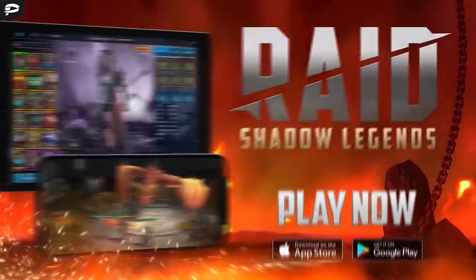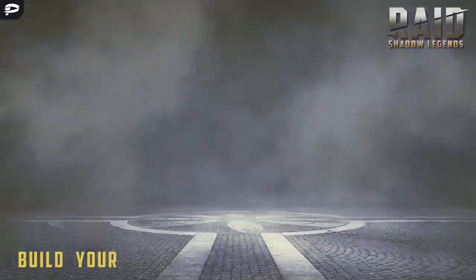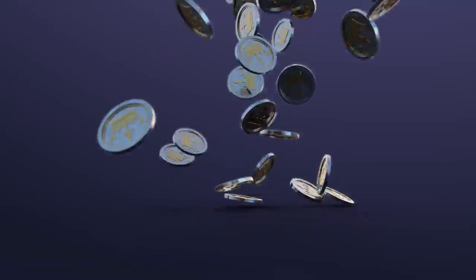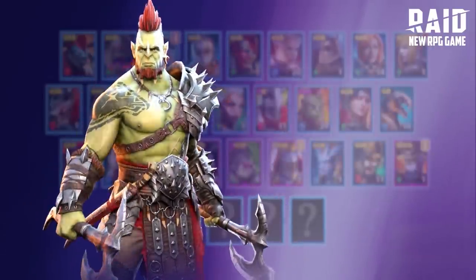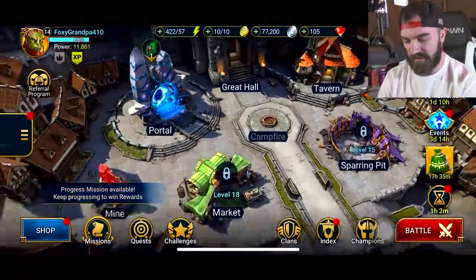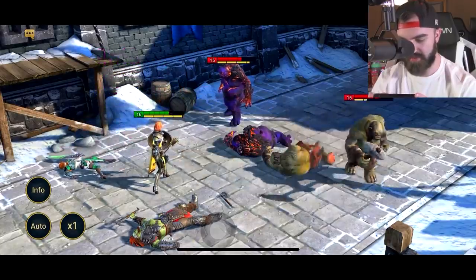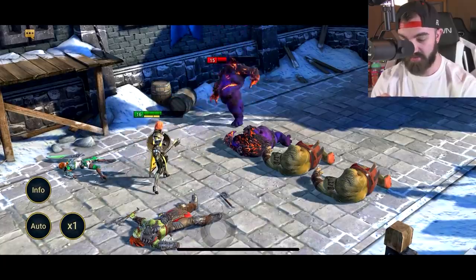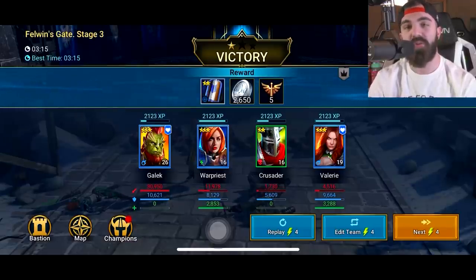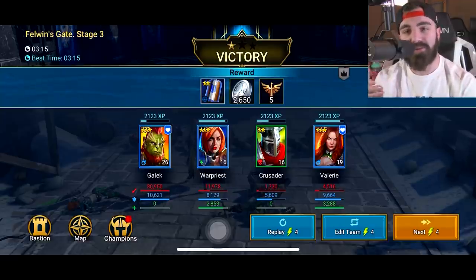Sponsor time — huge shout out to Raid Shadow Legends. It's an awesome realistic fantasy RPG with hundreds of champions from 16 playable factions, more than 300 unique champions, and over 1 million ways to build your champion. If you install Raid right now on your iOS or Android device with the link in the description, you'll start with 50,000 silver and get a free epic champion on day seven of the new player rewards program. It's free! Last night I was playing this game for multiple hours after editing — it got addicting. Big thank you to Raid Shadow Legends for sponsoring.